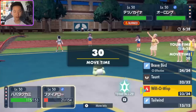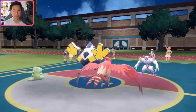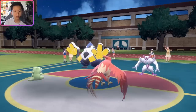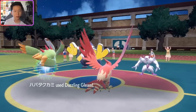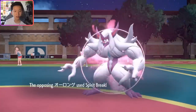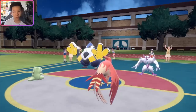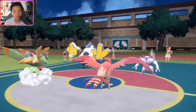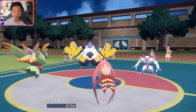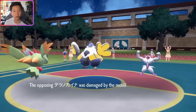I set up Tailwind with Talonflame and use Dazzling Gleam with Fluttermane. Grimmsnarl goes for Spirit Break into the Fluttermane slot, and Iron Hands Wild Charges into Talonflame. Good damage from Dazzling Gleam. Wild Charge doesn't KO Talonflame, which is fine. They haven't set up Reflect yet, meaning I had an opportunity to Taunt Grimmsnarl, but we're in a solid position. I switch in Great Tusk, and we're looking at a potentially free Substitute turn.